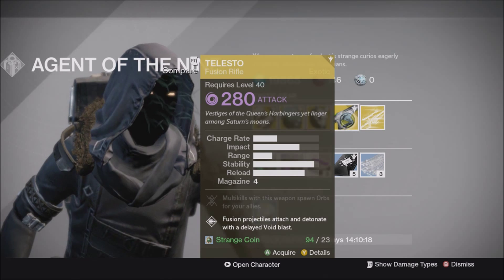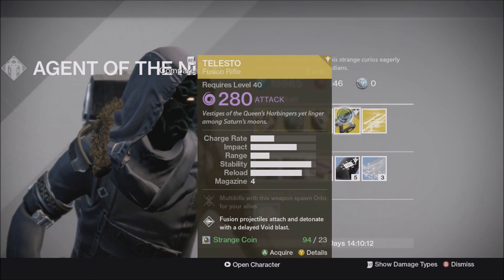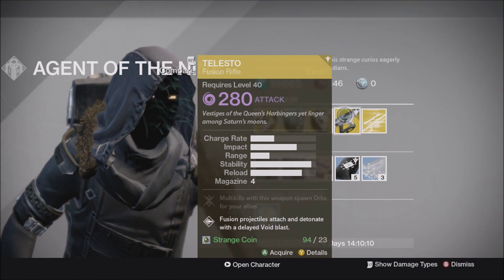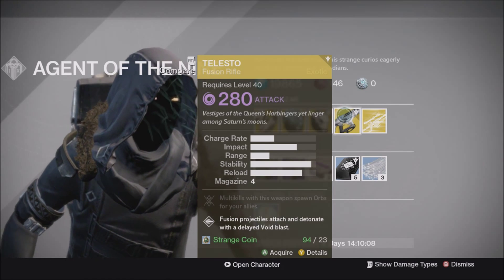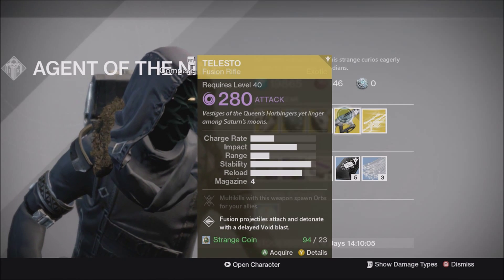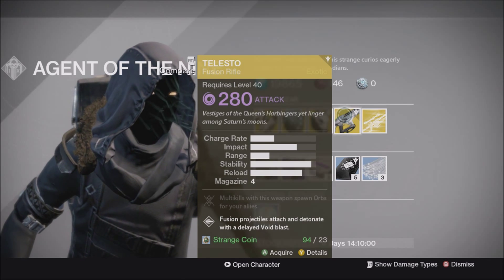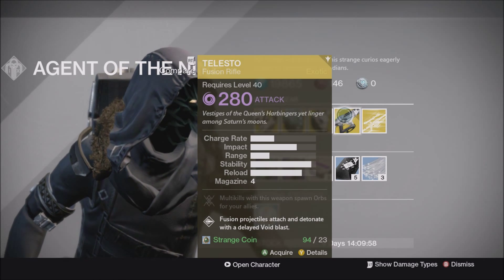Xur also has the Telesto, the void fusion rifle, which is pretty good for void Nightfalls. I recommend using it if there's a void Nightfall — you can also use Truth or Dark Drinker, which are good options, but the Telesto is up there as one of the best guns for a void Nightfall. Multi-kills with this weapon spawn orbs for your allies.